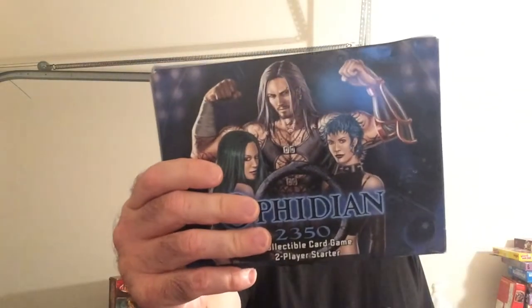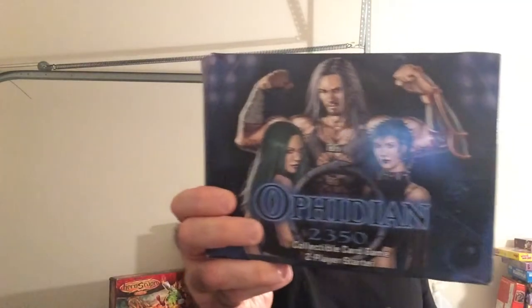Hey, welcome back to Triple R. I'm going to take a look at Ophidian 2350. It's a CCG. I think it's dead again — it was originally a CCG, I think called something like 2050 maybe. So the company remade it. It's something by FLIR. This is the O3 version, so I don't know if it's a remake or not. But we're going to open it up and take a look. There's kind of a lot going on in this game, so we're just going to unbox it, take a look at the components, and see if it's something you might be interested in checking out.